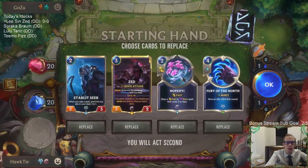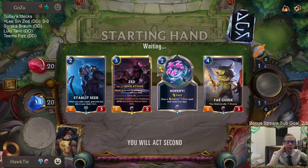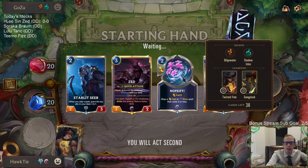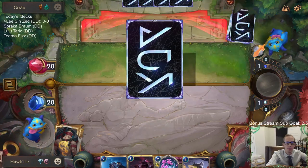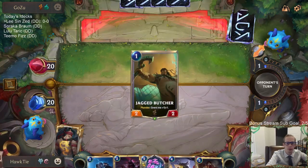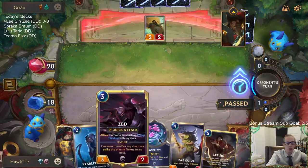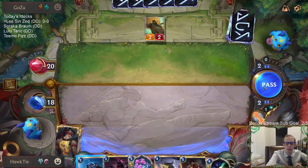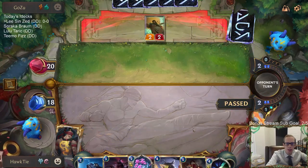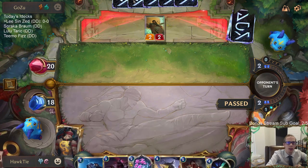We're playing against Go Hard to start. We have Fury of the North but also a Grant Zed Elusive — that's pretty good. Nobify is a card you need to be able to counter Go Hard's prediction. We're in a difficult spot: I want to play Starlet Seer into Zed into Fae Guide, but I also want to have Nobify available. I think I just take a turn off — I don't want to play Starlet Seer right now and then have them Go Hard it.